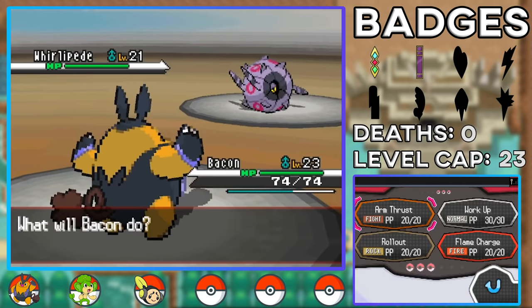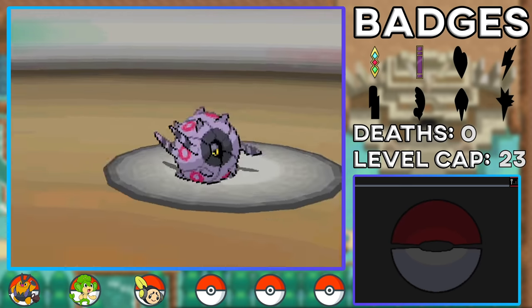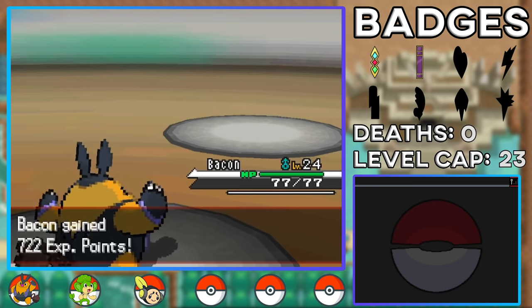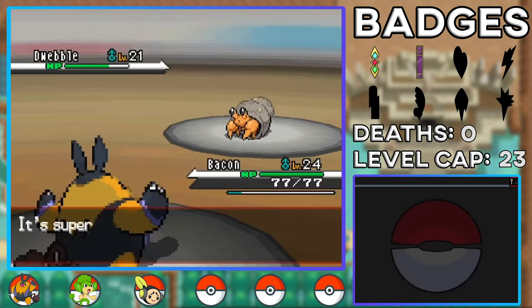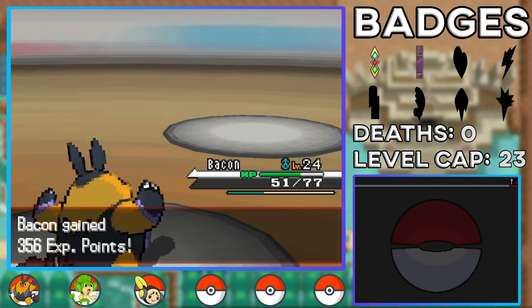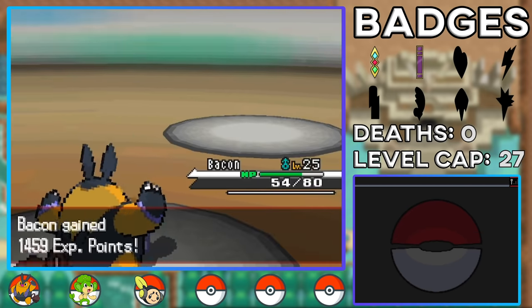The Burgh battle starts off amazingly — Pignite hits a Flame Charge critical hit on Whirlipede taking it down in one shot. For Dwebble I went for Rollout since it's super effective, and with three Rollouts that goes down too. The last Pokemon is Leavanny. On my fourth Rollout it goes down in one hit, and we outspeed thanks to Flame Charge's speed boost. Third gym badge secured.